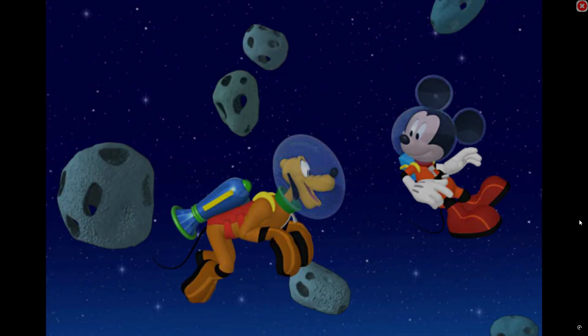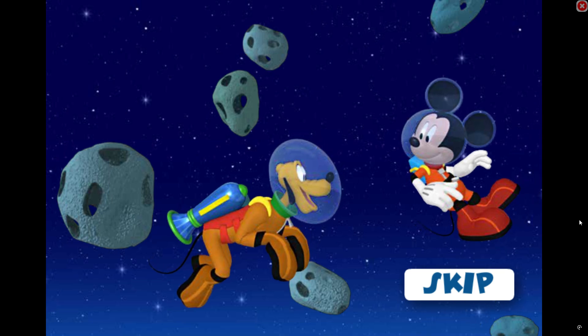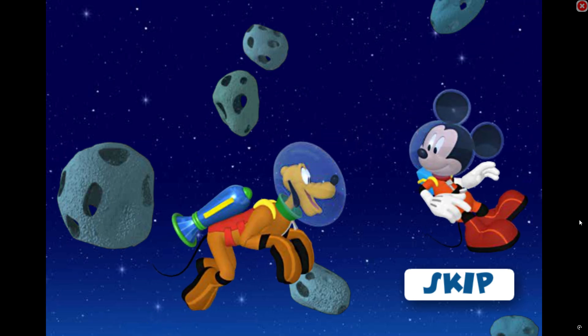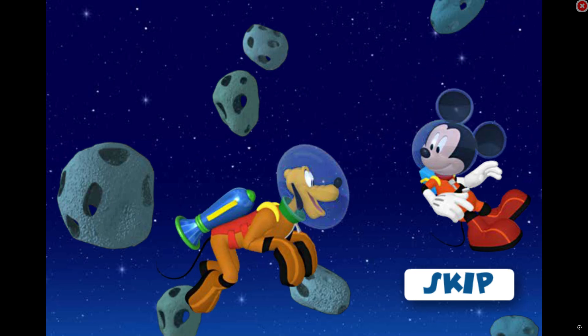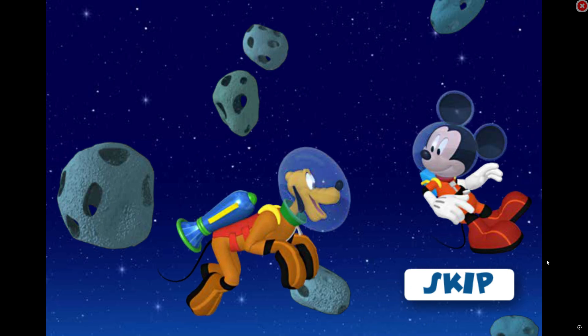Hey! It looks like we need your help again! Mickey's stuck in an asteroid field, and his jetpack ran out of fuel. Pluto will pull him out, but you need to lead him in the right direction. Pluto will go to wherever you click. Just lead him to the rocket ship. And be sure to avoid the rocks. After all, Mickey went on a spacewalk, not a space bounce!